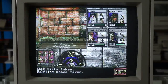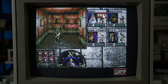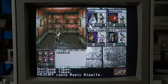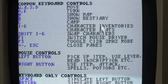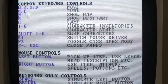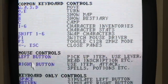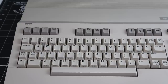Movement is also instinctual, using the familiar WASD keys from later FPS games. In the original PC version, the numeric keypad was used instead. A convenient in-game help screen is available by hitting H. Here, we can see all of the movement and action hotkeys. Character inventories can be quickly accessed with corresponding number keys instead of using the mouse. The keys are arranged in such a way that the most common actions can be performed without having to move your hand, just like modern games of today.